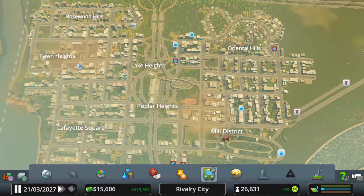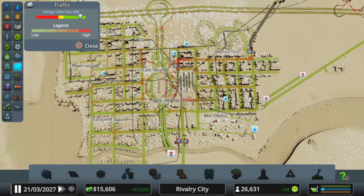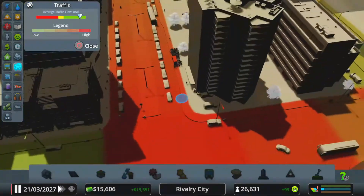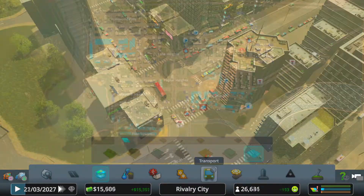Something else I want to show you — here's the traffic. We're at 88% efficiency. If you go to the more red areas, you can see there's a little bit of a traffic jam, so if I wanted to sort that area out I could work on it and try.